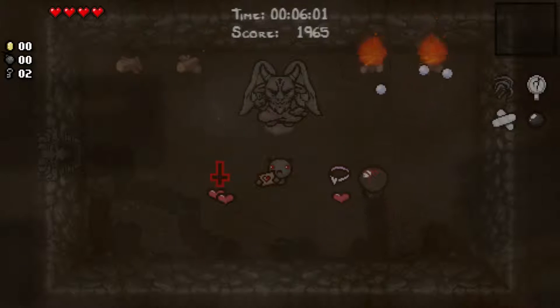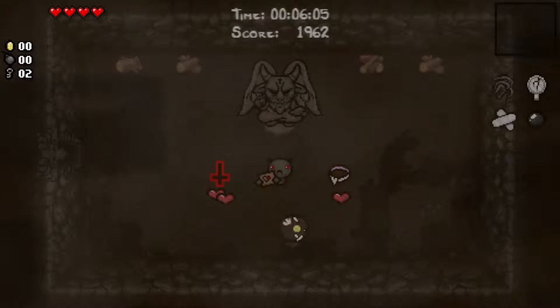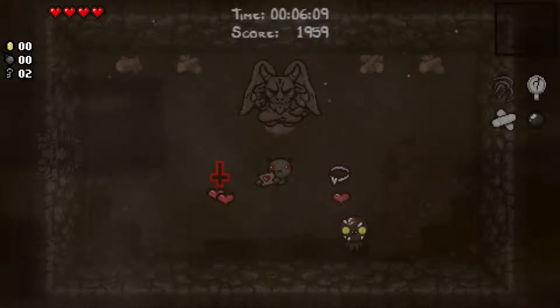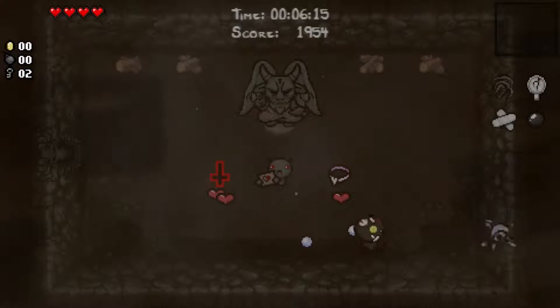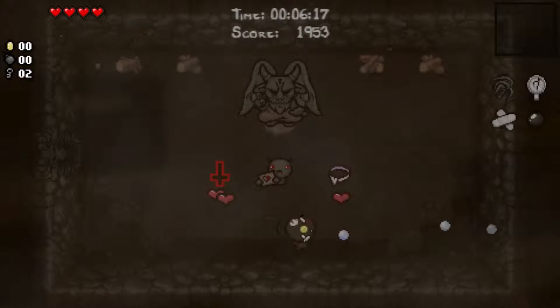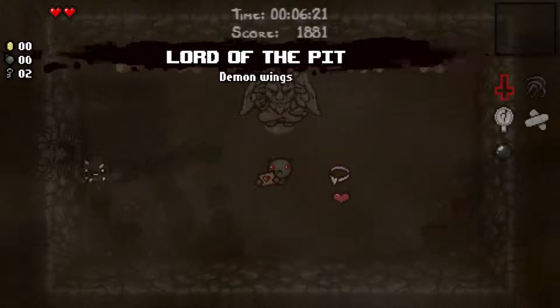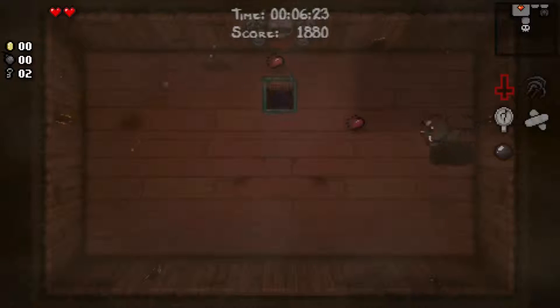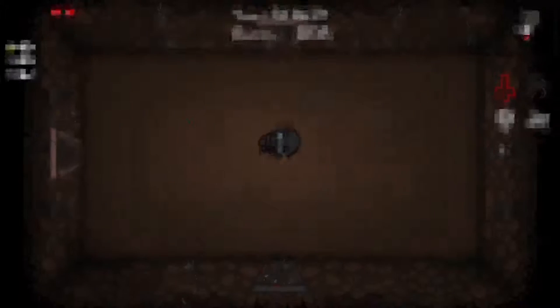This devil room has Guppy's Collar, which can lead me to get Guppy, which is very powerful. And I believe Spirit of the Night. The question is, am I bold enough? The answer is yes. Oh, it's over the pit — I shouldn't have taken it. Oh well, it's okay. It's still a flight item — flight is very good. Now I can fly.